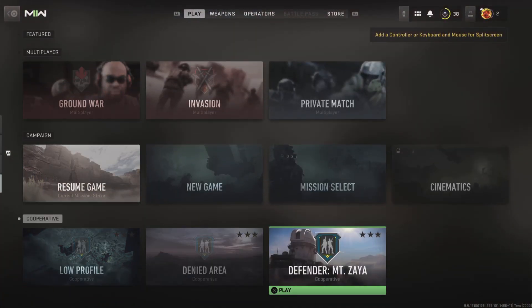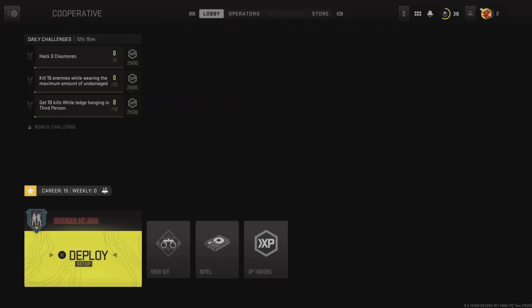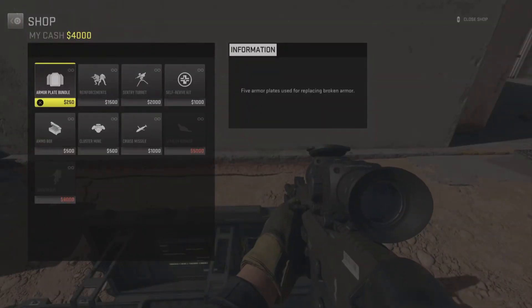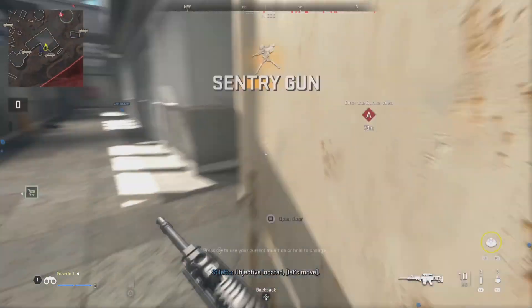To start, head into the co-op mission Defender Mount Seiya. Select your favorite gun from the weapon wall, and then grab two sentry guns from the supply crate. Then make your way to A.